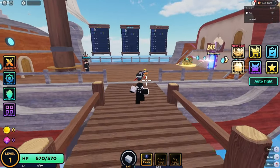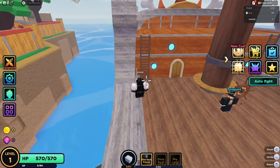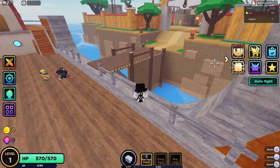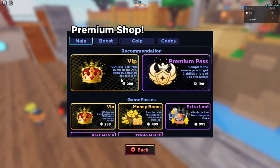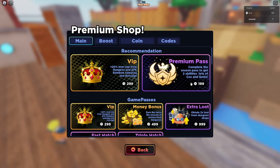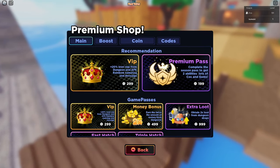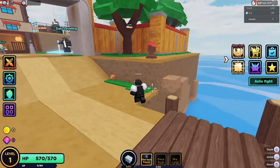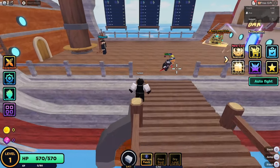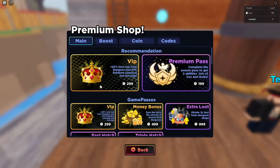Today I decided to start a starter progression series to help newer players. As you can see, I'm level 1. I'm going to be buying 3 things — VIP, Premium Pass, and Extra Loot. That's all we're going to be buying on this account. The rest will be earned through gameplay, because I know the majority of people have about just these three.